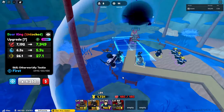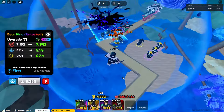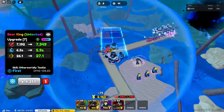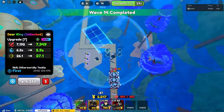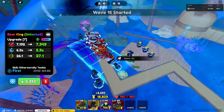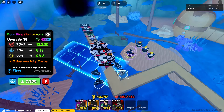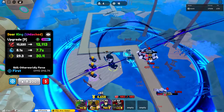Next upgrade is Otherworldly Tackle — this is a line AOE, 7000 damage every six seconds. I don't usually like line AOEs but it's fine since he already has full AOE. The line AOE is huge anyway. I think they should add cone AOE to this game — one of the new units has a really big line AOE that doesn't even look like a line AOE. Next is Otherworldly Force — he's now fully AOE, 10k every eight seconds.